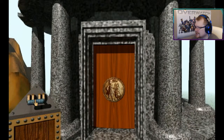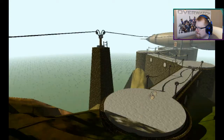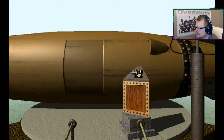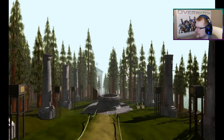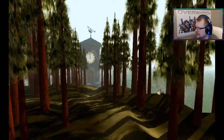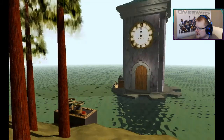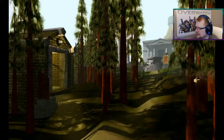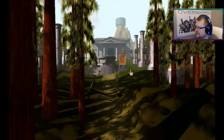The note continues: "Enter the number of marker switches on this island into the imager to retrieve the message. Yours, Atrus." I can't read his writing. So how many have we got? That's three... four... five... six... seven... eight! Cool, we've got eight of them.